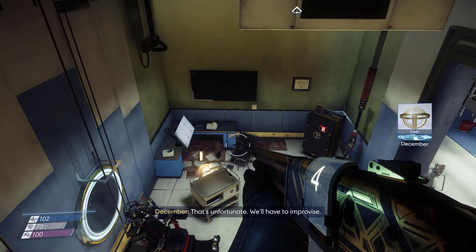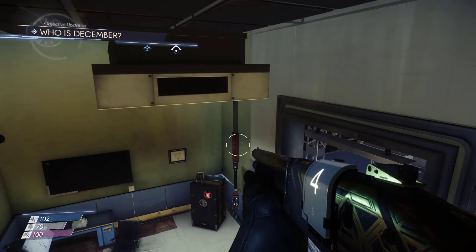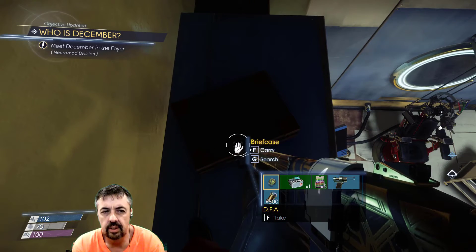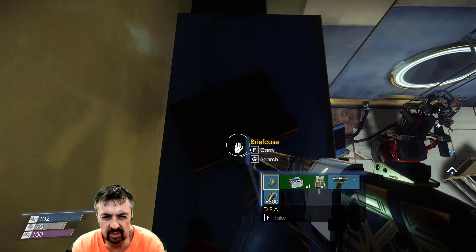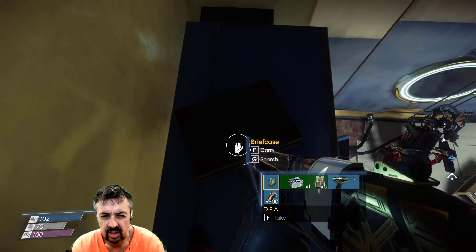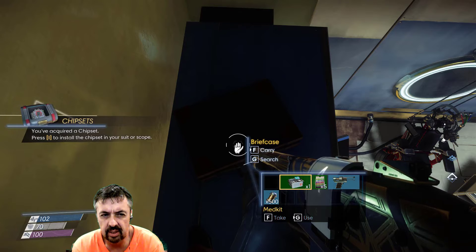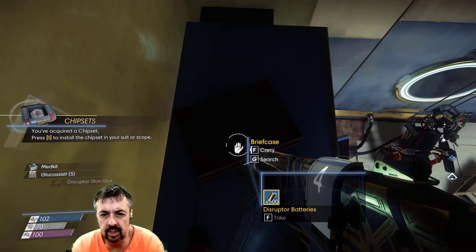That's unfortunate. We'll have to improvise. Meet me back in the foyer — your office isn't safe. Meet December in the Neuromod Division foyer. What's my consolation prize? We've got a chipset. Nice.